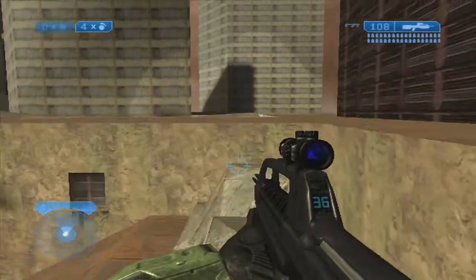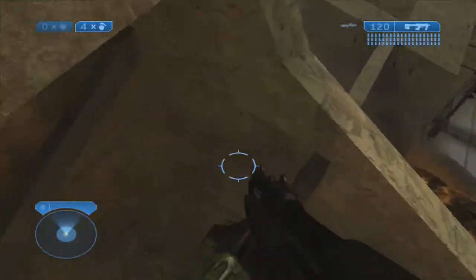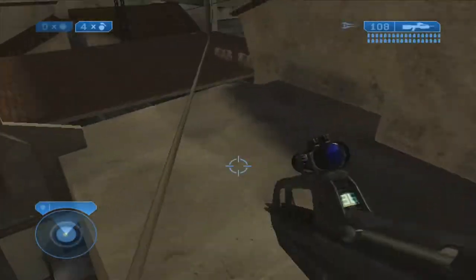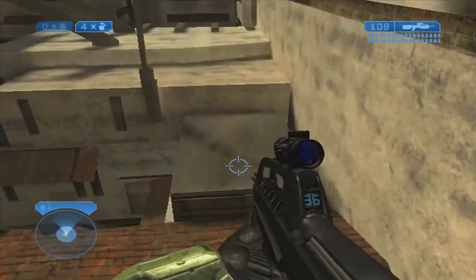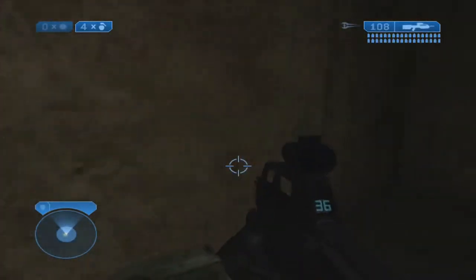What we're going to do here is grab a sword that's just kind of sticking in the ground. You can actually, if you really wanted to, grab the sword later from an elite when we're going through the tunnel. But since this is 'I don't like confrontation,' we're not going to confront that elite — we're just going to grab it there.